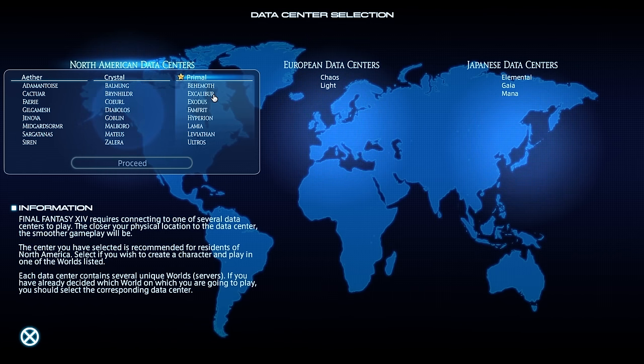If you see a star on a server like this one on Primal, that's encouraging you to create a character there with increased experience and incentives — they need more players to balance the server load. Generally speaking, if you don't have a friend on another server, definitely take advantage of that. You get a 90-day XP buff — three months of much, much increased experience — and you can use it to level your other jobs.